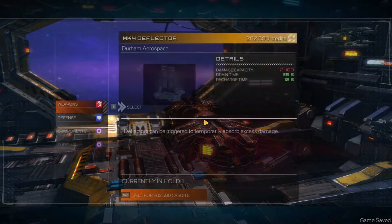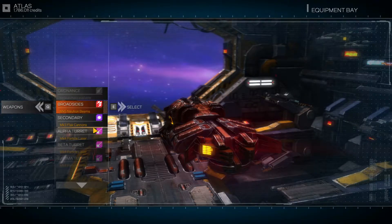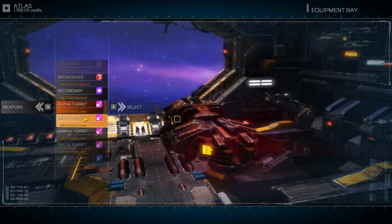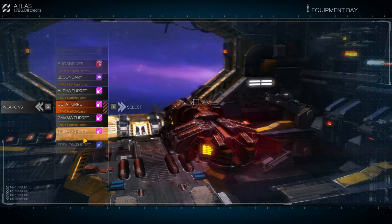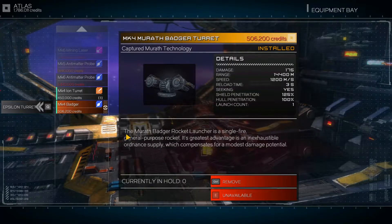In the Equipment Bay, you can see: Weapons — everything is Mark IV, except for the Flat Cannons; I'm not sure what I want there, that's on the back burner. Mark V broadsides, Mark IV everything else. We're sticking with particle lasers — I like those a lot, they're really effective. And then I found a Badger. You can only get it from killing Mirath ships. It's got a huge range — 14,400 — and it fires a single rocket repeatedly and doesn't run out of ammo.